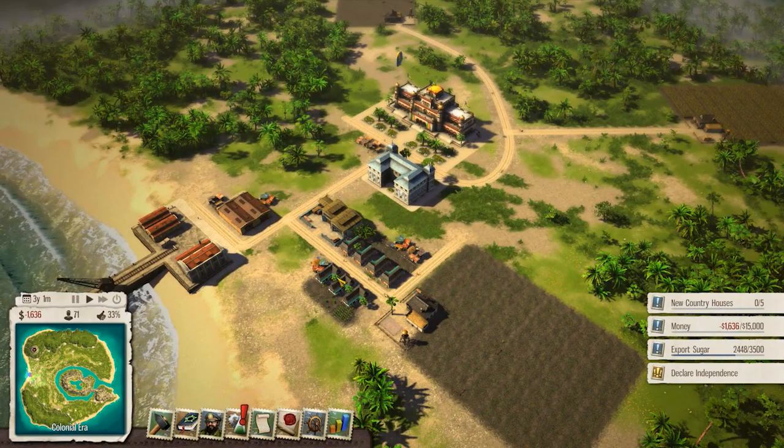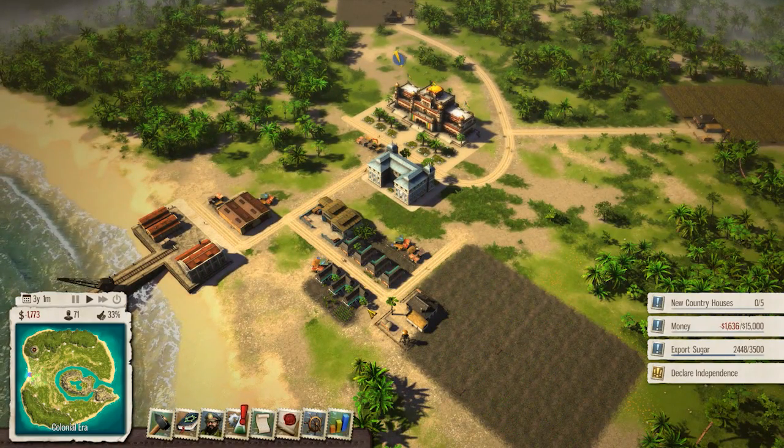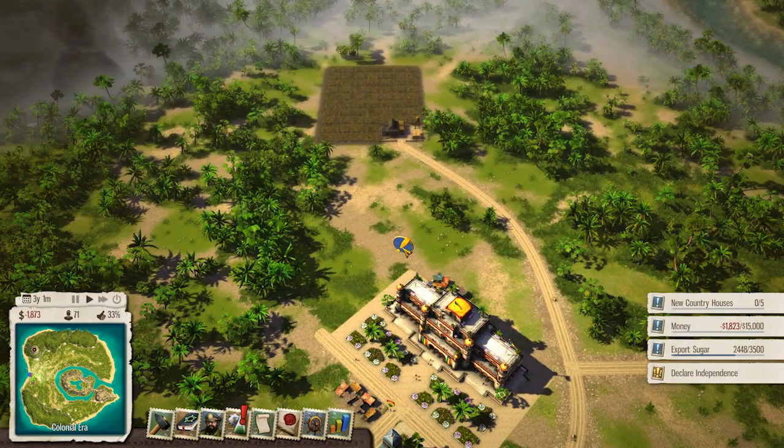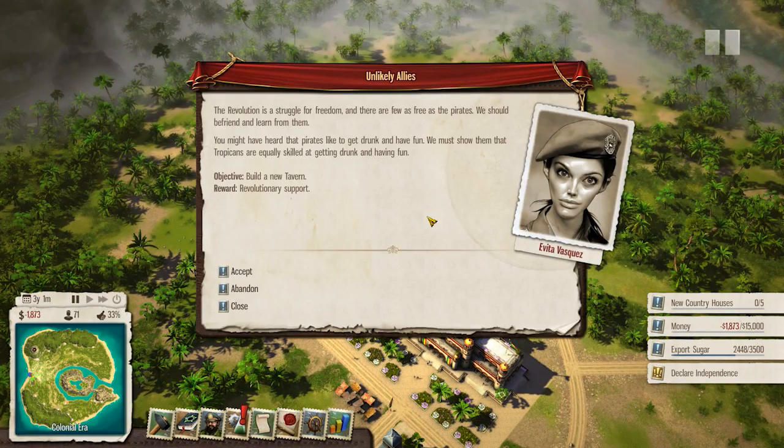And there's still people living in shacks, that is terrible. Then - 'The revolution is a struggle for freedom. There are few as free as the pirates.' Oh yeah, we should befriend and learn from them. I do want to befriend and learn from pirates. Build a new tavern and we'll get revolutionary support.